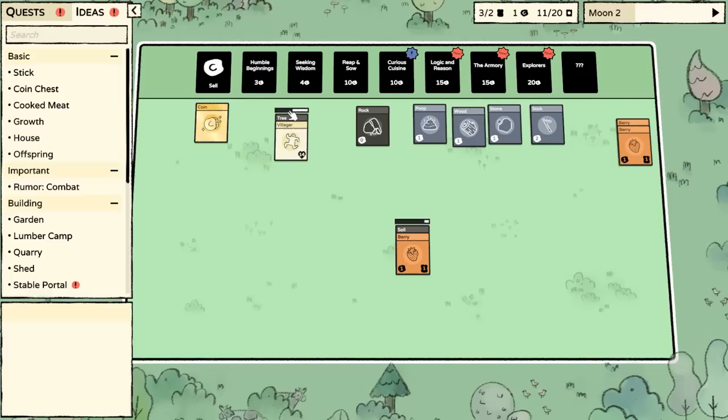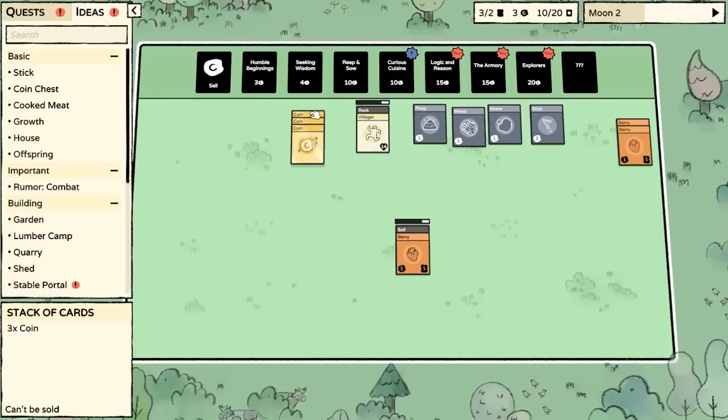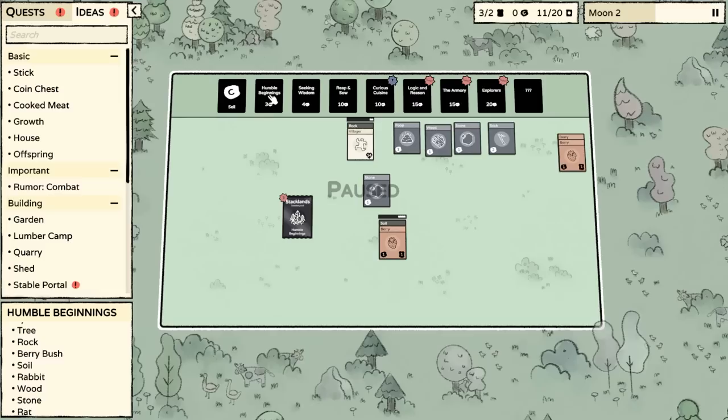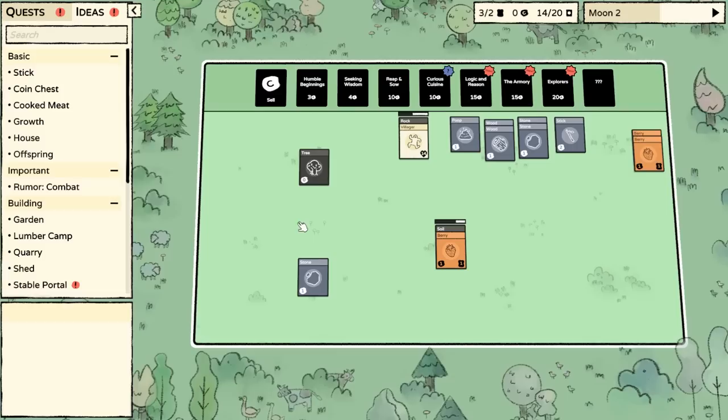It just feels like a grand investment — sort of like getting immediate gratification for planting a garden. There's something very satisfying about that. Let's get another humble beginnings pack. We could go on to Seeking Wisdom or Reap and Sow, but I'm trying to figure out how we get another villager in one of these packs, because I have gotten villagers out of these packs before.